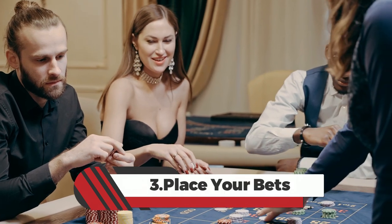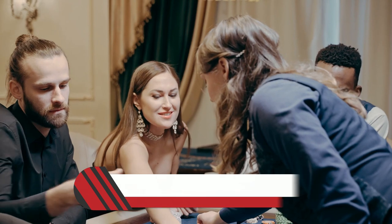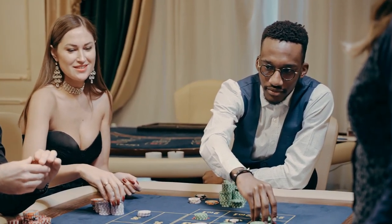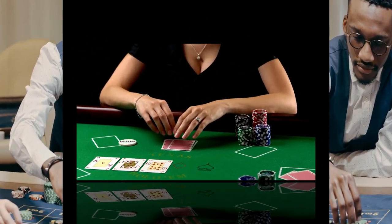3. Place your bets. At the beginning of the game, you'll have the opportunity to place your bets. You can choose to bet on the player's hand, the banker's hand, or a tie. Additionally, you can decide whether or not to place a Super 6 side bet.